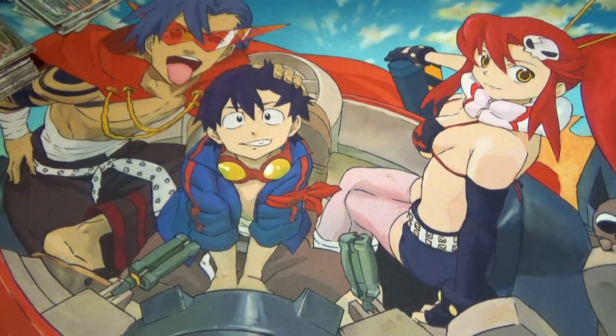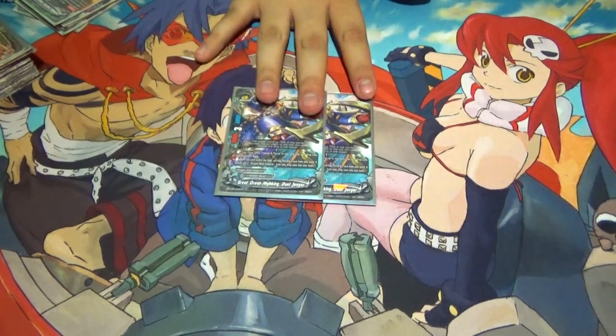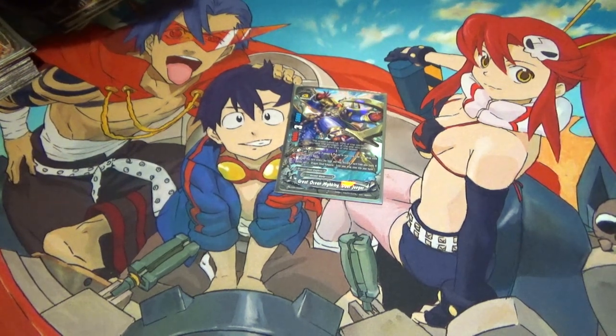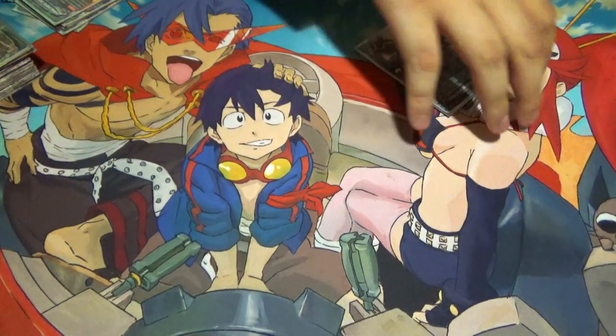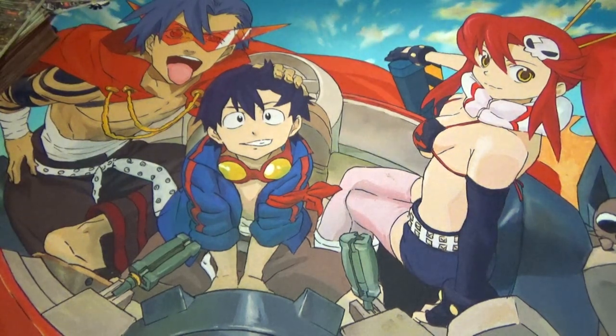Next we have Ocean Champion Dual Jaeger. This is basically an abortion of a misprint by Bushiroad — its name was given the wrong name and it wasn't given Soul Guard, even though it gets a soul. The skill is the same: pay two gauge, put one from your drop zone into this card's soul. When this one enters the field, you may discard a card; if you do, put a Dragon Chief Emperor from your drop zone to your hand. It lets you filter out cards — I almost never use it, but I like it.